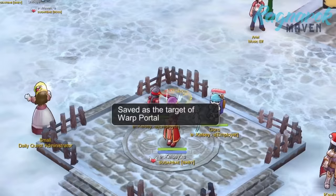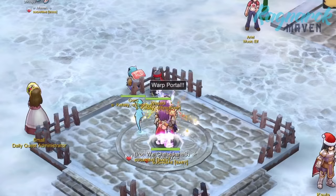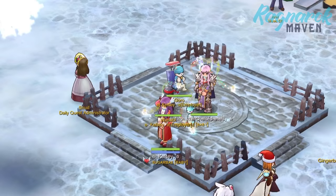Of course, there are a ton of other interesting runes for high priest, such as the group resurrection or the war portal which will allow us to transport teammates to any marked location. In the essence of time, I'll focus on those in a separate video.